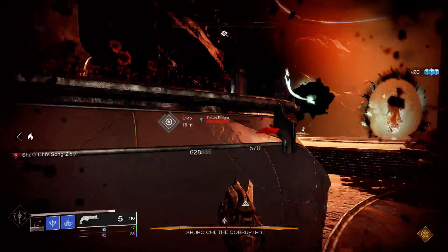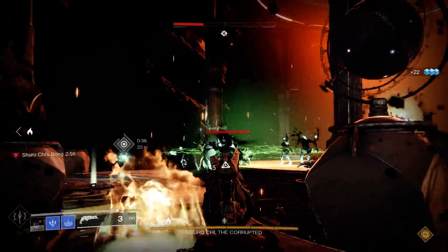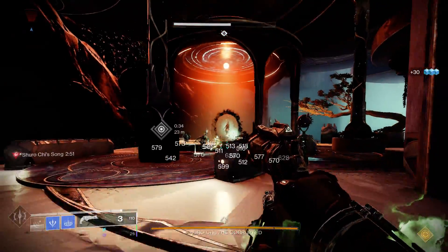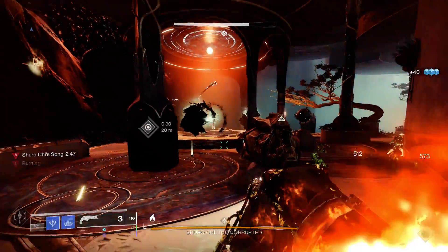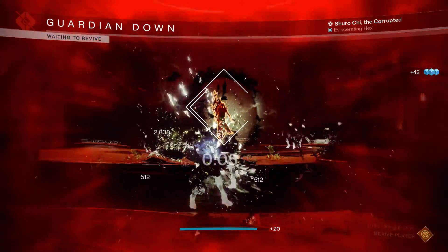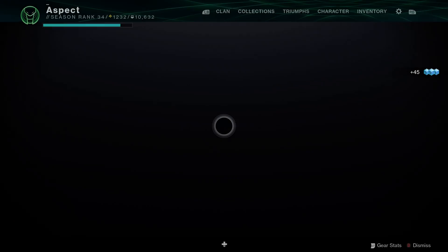I'm not sure what they're going to do about this. But you can see, we're already doing it — everything is dying, and all I did was get a kill with Thorn. I didn't even get a melee kill. This is what happens when you actually get a melee kill: it does the same thing, but they're all going to get poisoned. So yeah, just wanted to show that off.